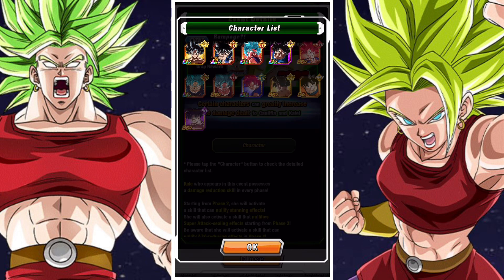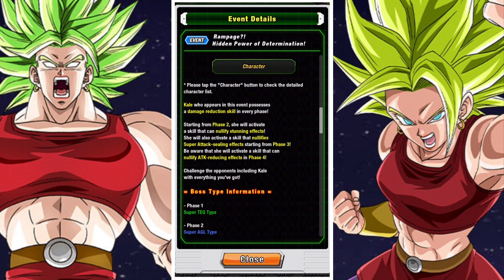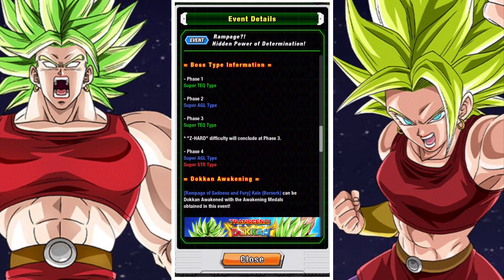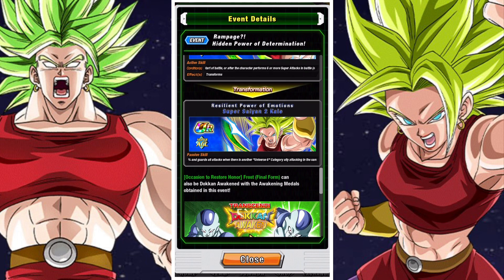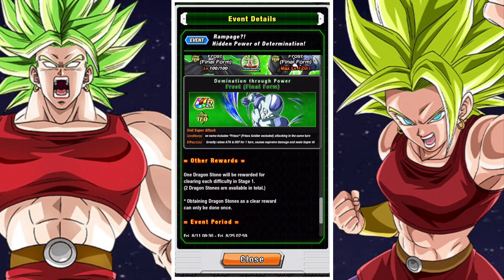It's got some effective characters, mainly Gokus — Kaioken, SPKK Gokus, some UI Gokus. You don't have to use them though. Any team you've used to complete a Dokken event before will probably be fine. And there's no real gimmicks either — no Spirit Bomb or anything like that, no crazy one-hit mechanic you need to be concerned about.